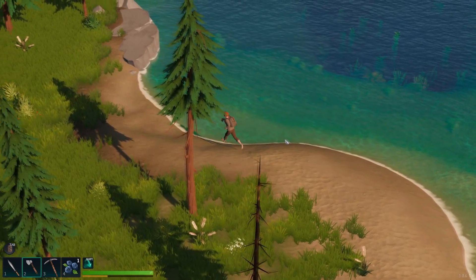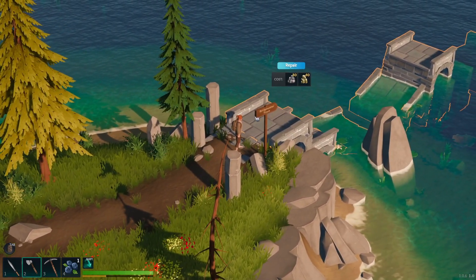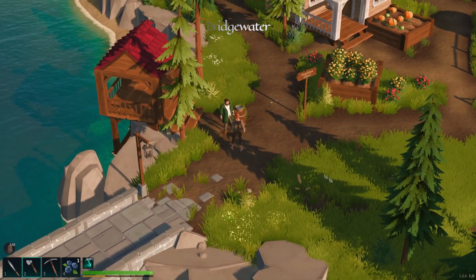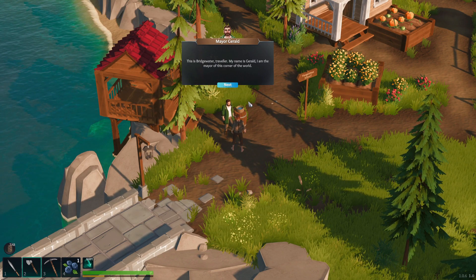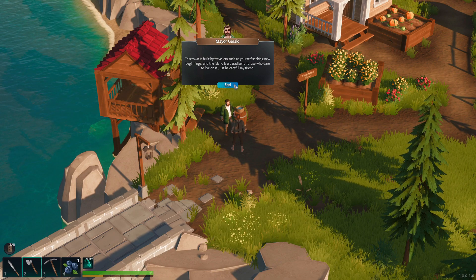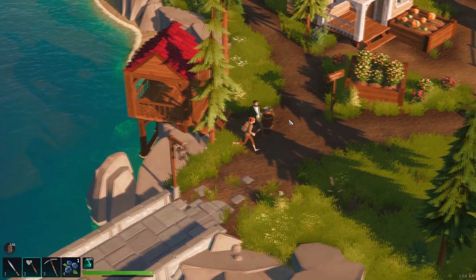That leads even further over but I think we're on the right track. This is where we started out — we just need to go up a little bit further and find the bridge. Yes! So 80 stone and 40 limestone — let's do this. Oh, just like magic — look at that. Okay, so we made it to Bridgewater. Good afternoon — what brings you to Bridgewater? Just passing through. What is this place? 'This is Bridgewater, Traveler. My name is Jowld, I'm the mayor of this corner of the world. If you're settling on the island, beware of the darkness that lurks beneath. Many travelers have come to the island in search of its power — few ever returned. This town is built by travelers such as yourself seeking new beginnings, and the island is a paradise for those who dare to live on it. Just be careful, my friend.'